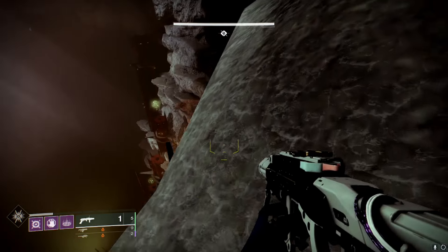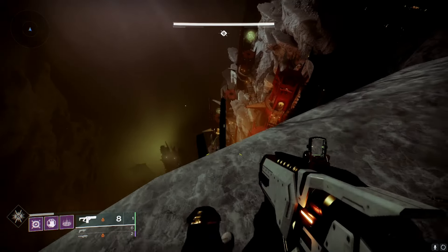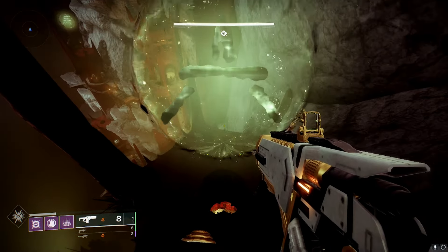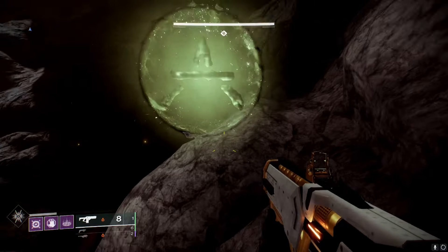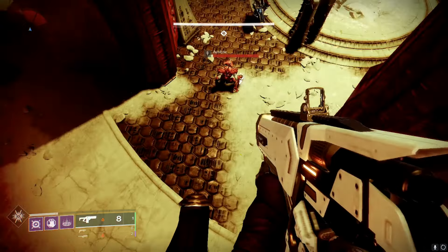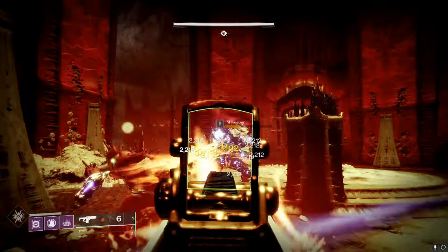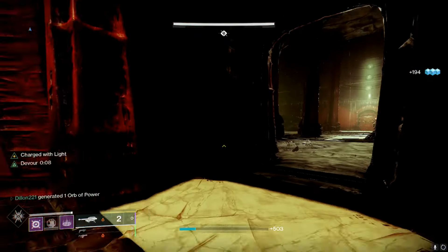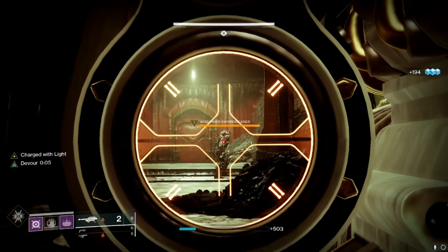For the first encounter, there are symbols around this room. First and most importantly, you want to go down to what I call the teepee — or house — either one. That's where you're going to start the encounter. The most important thing is to kill the pit keeper at each symbol; each one unlocks the centralized room. You also want to have a sword, which you get from the accursed sword bearers.